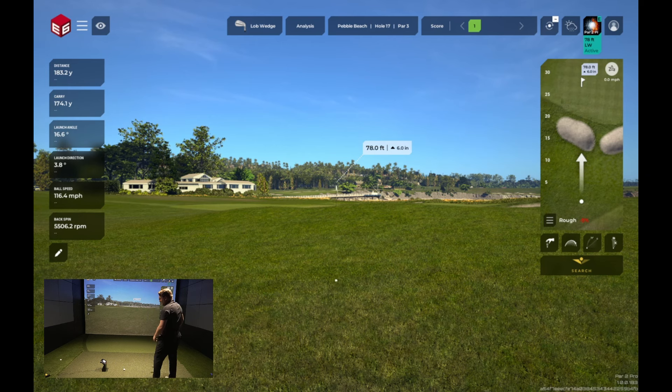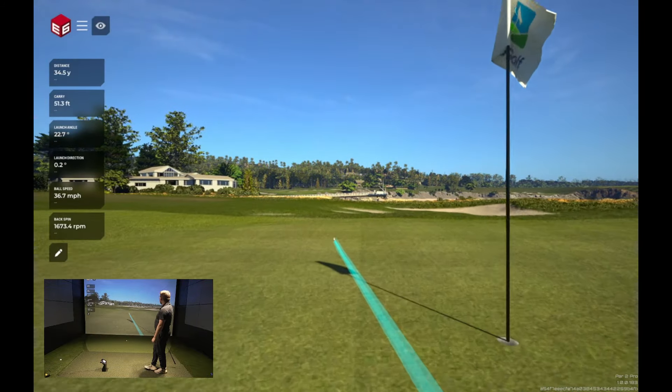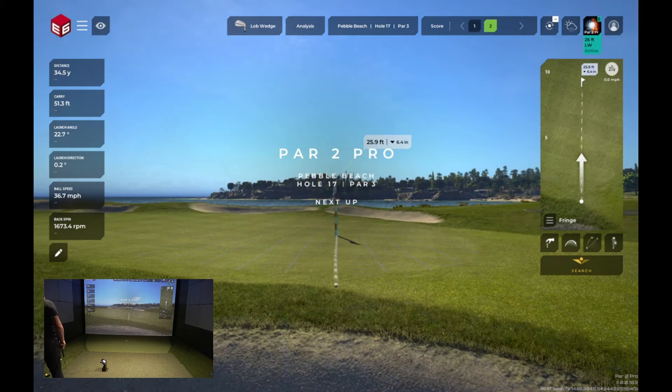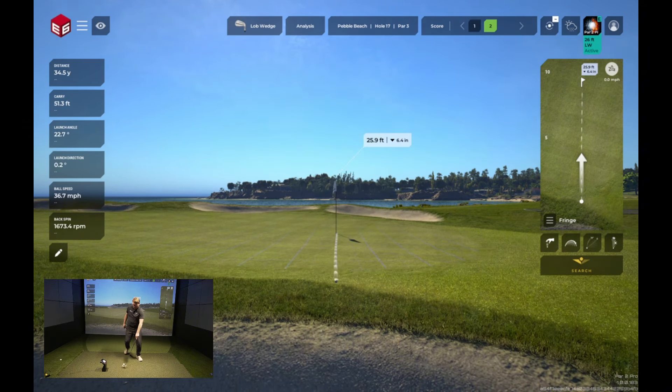You can turn that AI commentary off if you don't like it, but I think it adds a fun dimension to the overall experience. So now we're in the rough — we've got about minus 5 here with the lie and about 78 feet. Let's see what we can do with this chip. Nice little kick out of the bunker — that was all planned. And here comes Par 2 Pro, trying to get back into contention, just 26 feet away from the pin. Flat lie, no excuses.